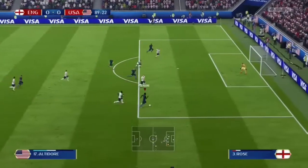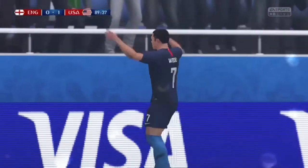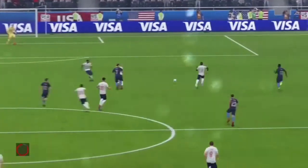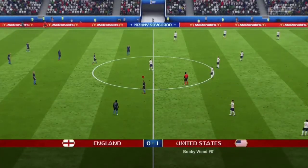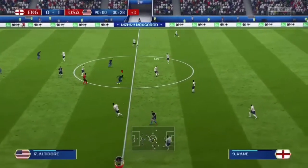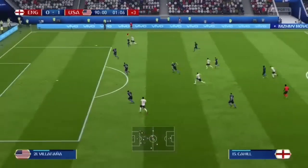Altidor — here's a chance for the United States, Wood hammers it home — one nothing! Bobby Wood, his third goal of the World Cup. He has turned into a great scorer for the United States. If this result holds, we should be able to advance to the Round of 16 right here. Even if we lose against Tunisia we should be okay with six points, depending on goal difference.